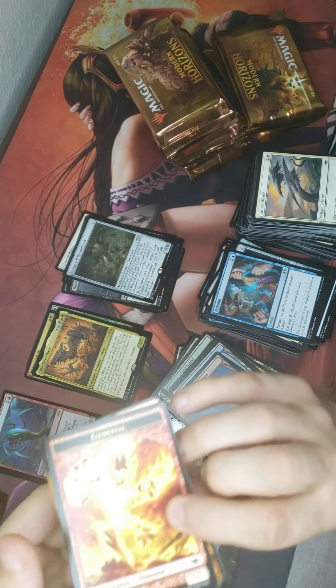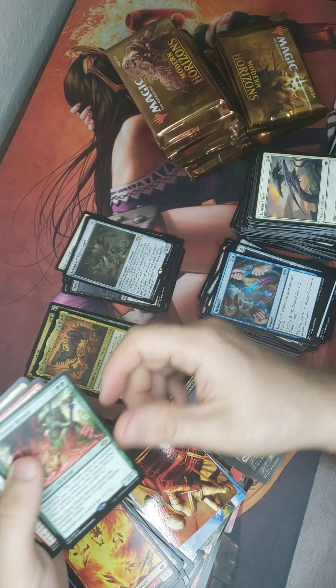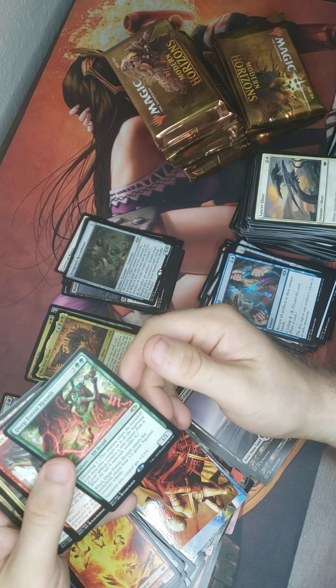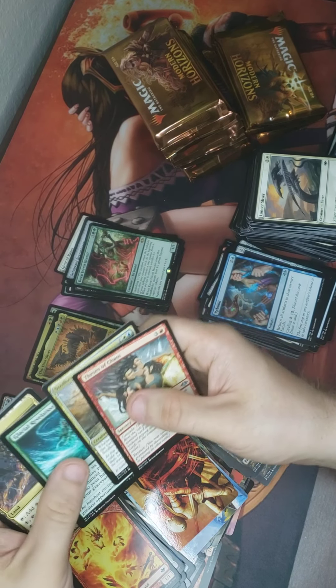Just casually burying Wrenn and Six over there. Notice an Elemental, a Swampy, and a Deep Forest Hermit! I like the squirrels — squirrels get +1/+1. A Chatter of the Squirrel would be pretty sweet as a combination.